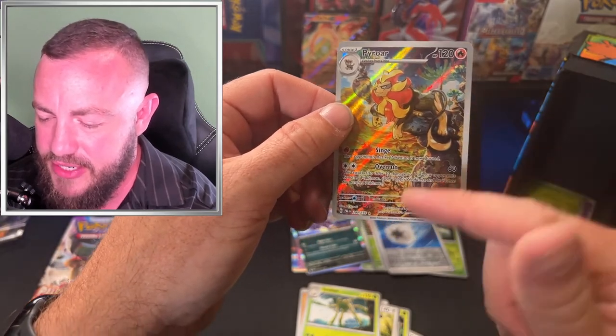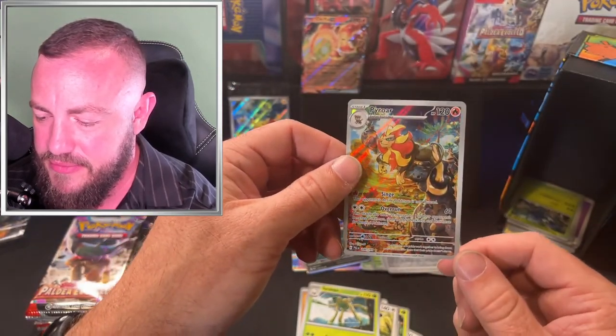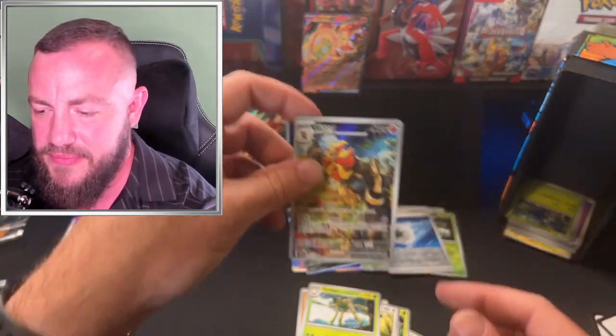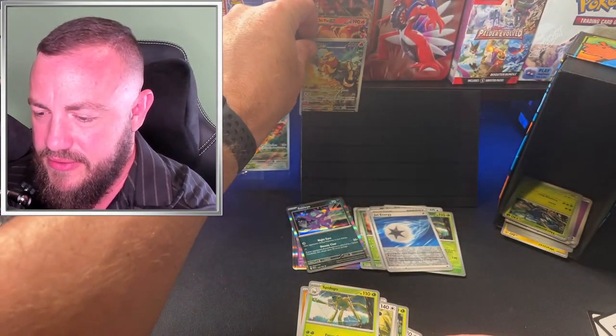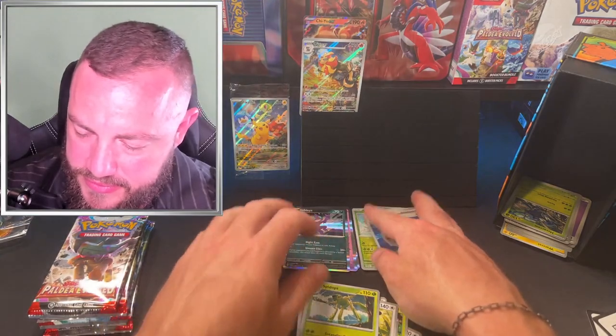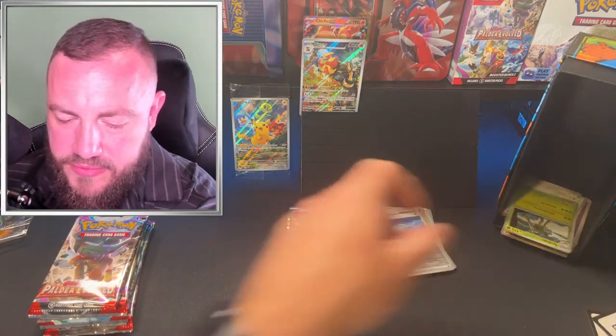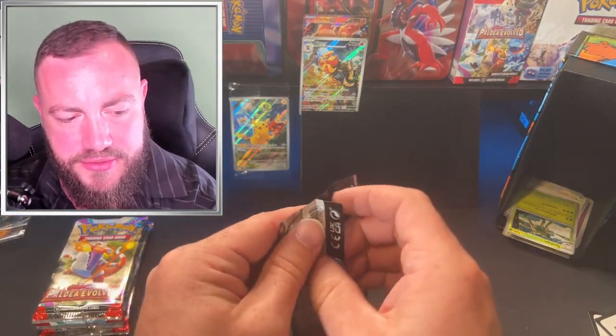Our first illustration rare right here — is that Nala? This story doesn't end well if that's Simba down there. Or is this a dog? It's a dog, not a lion — a dog-lion. Anyway, nice hit on that one. Nice little dog-lion. So we're one illustration rare in, let's see how many we'll get in an ETB.